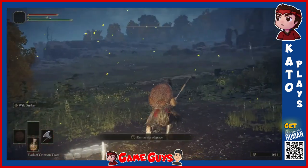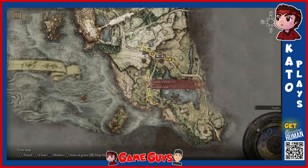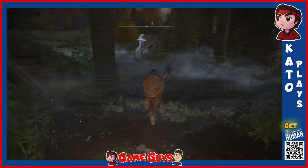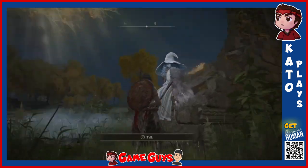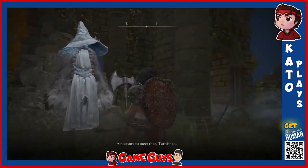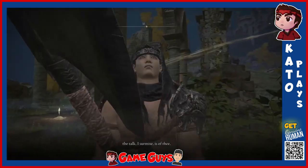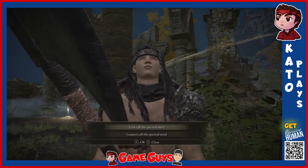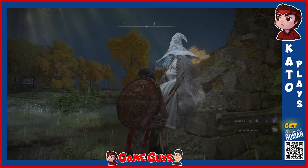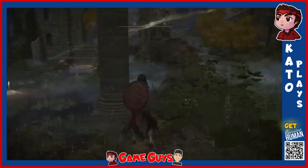Site of grace activated. And now I am going to go back to Church of Vela. Greetings, blue lady. I can indeed call the spectral steed. Spirit calling bell, one wolf ash — excellent. And there she goes.